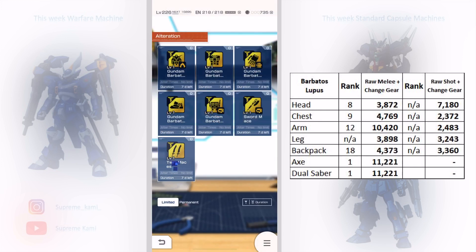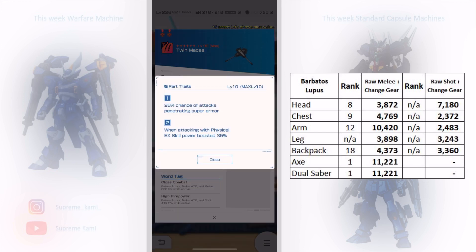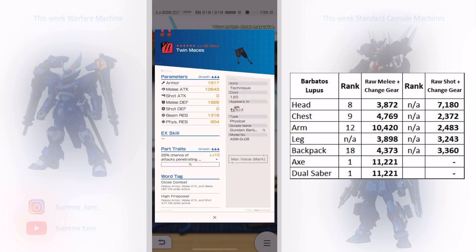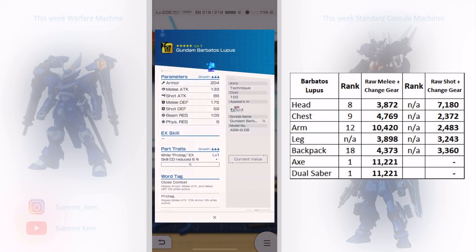Moving on to the dual saver category — this ranks number one again, another power creep. The first portrait is 26% chance of attacks penetrating super armor, which is not great, and when you attack with a physical EX skill it boosts by 35% — good work tag, but the first portrait kills it. Overall, for the whole Barbados Lupus kit, the only good option is the chest. This does not justify summoning on this banner just to get the alternation tool, since there are two good four-star free options instead.